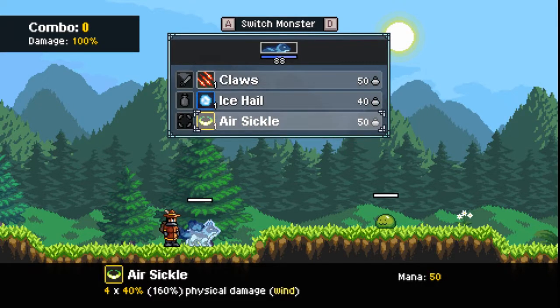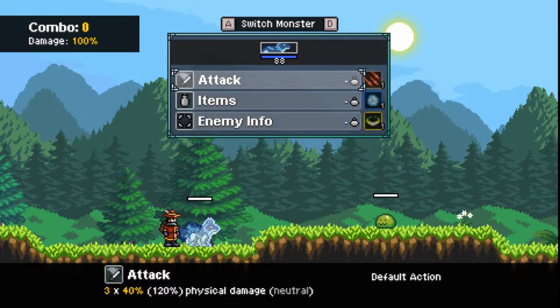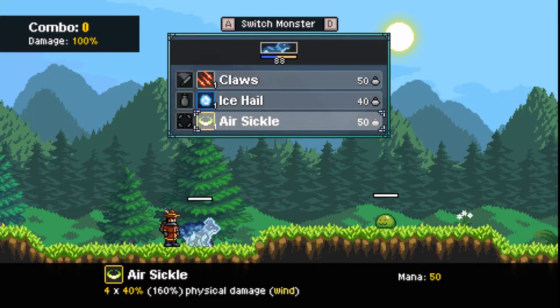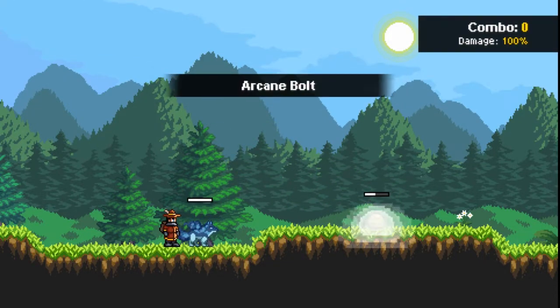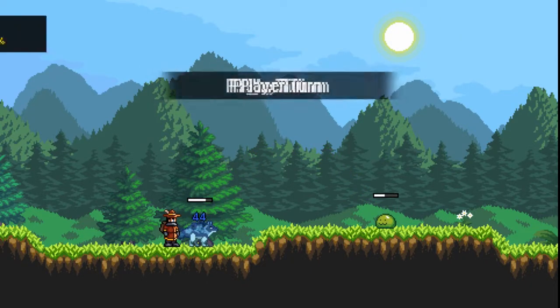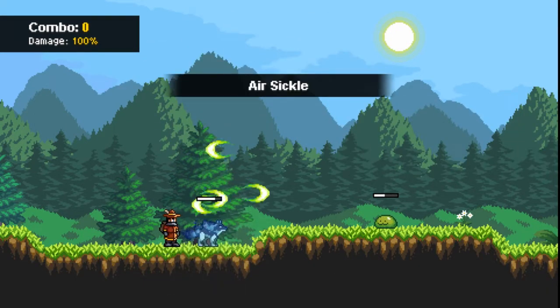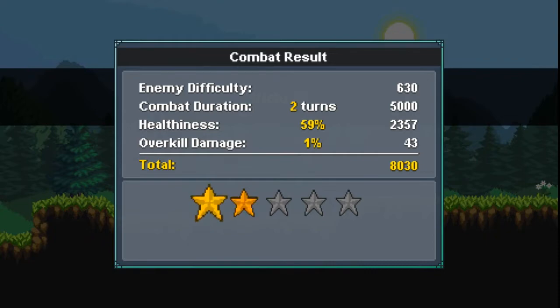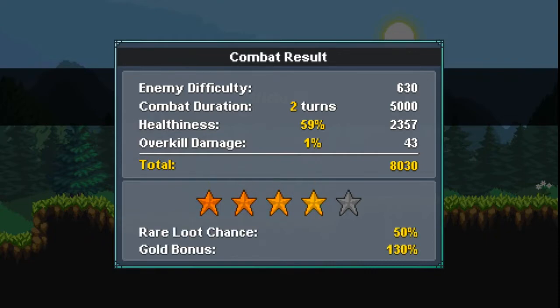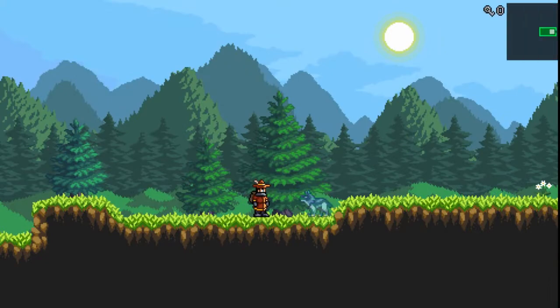Seems like I can go back between items. Buzzer info — weakness is wind. I don't think I have any wind. Okay, just escape. I have one wind attack. Victory! Were we not supposed to murder him? Alright, so we got the egg — you defeat them to get an egg drop. That sounds like fun.